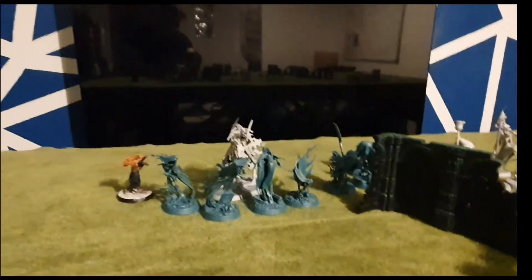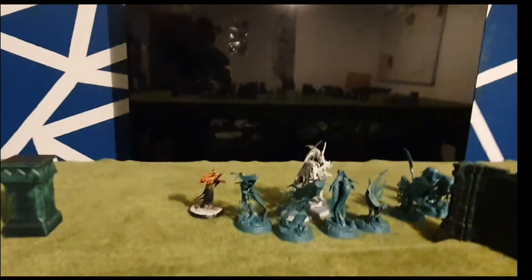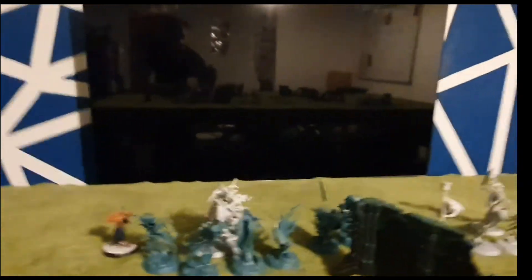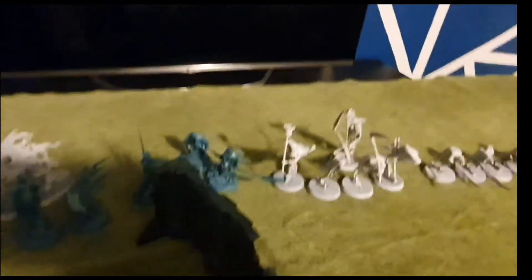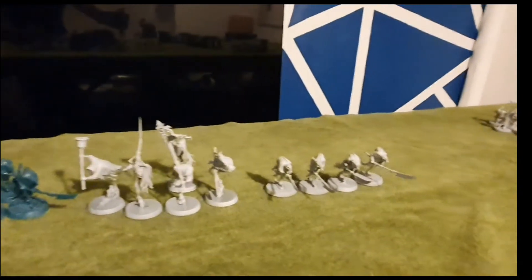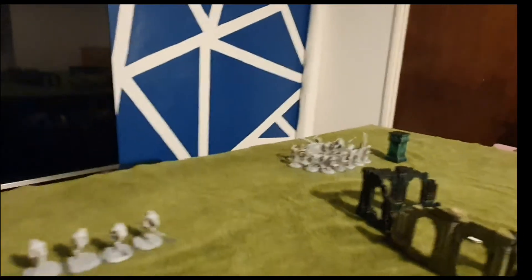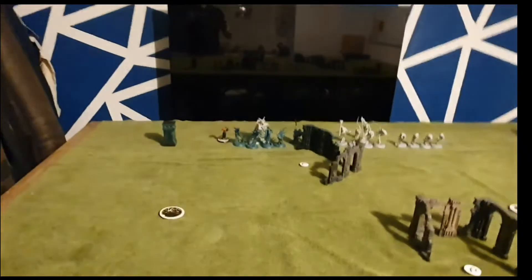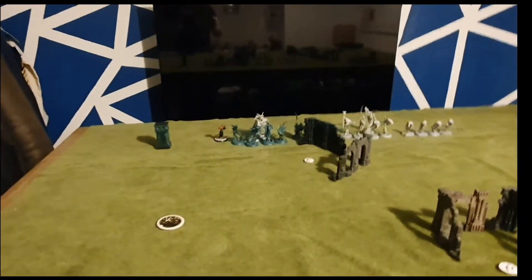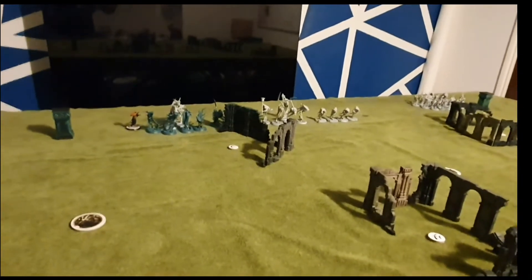As you can see, we have the Knight of Shrouds there by some Banshees, and then we've got the Tomb Banshee on the left-hand side out in the open on purpose. We've got a hidden little unit over here, and then just a small line of infantry with a big blob of Chainrasps in the far corner. This has been done on purpose to simulate how an opponent might try to get you to buy into the bait.